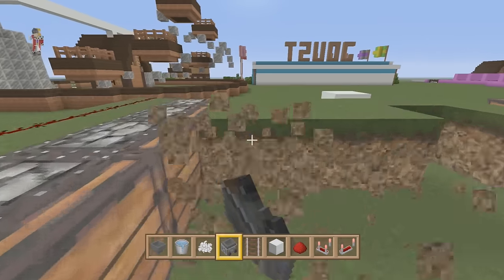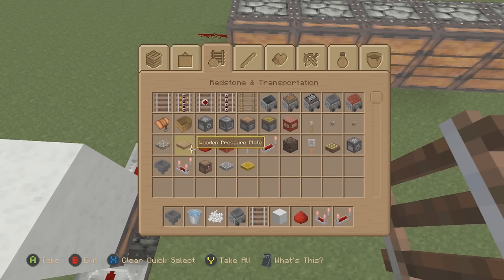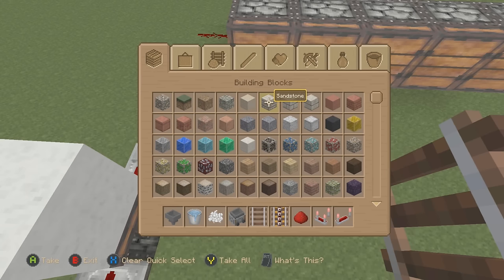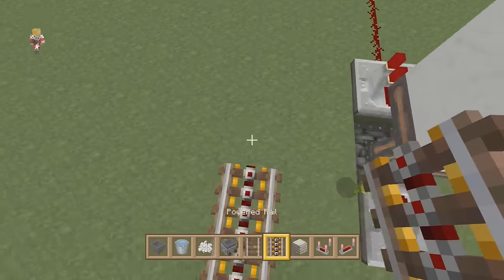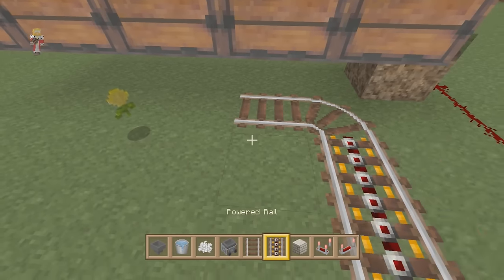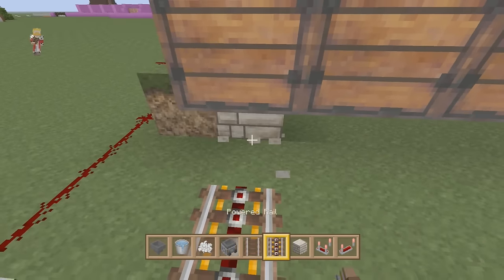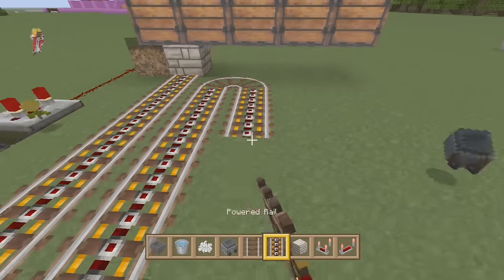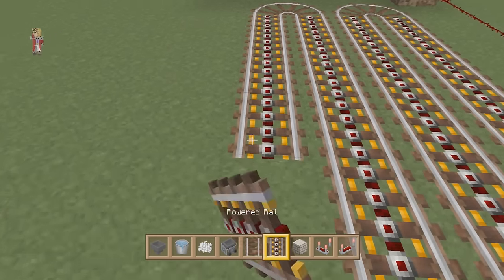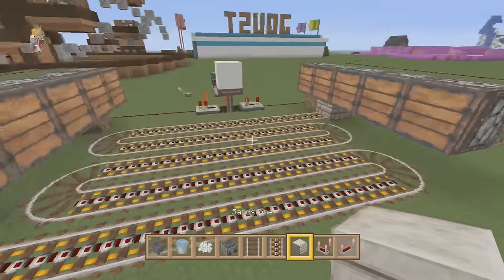Let's get rid of our platform for the moment so we can get under here nicely. What we need to do is have a track set up to keep us going. We can use powered rails and normal rails to keep our hopper minecart bouncing around. We'll have powered rails here, and when we get to the end we whip it round and it comes back this way again. We'll then wrap that around, back down this way, around here, down this way — so that now covers our entire platform area underneath.